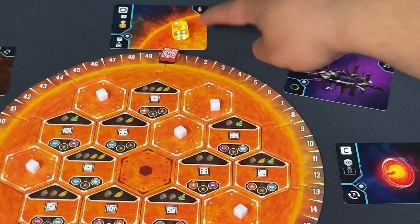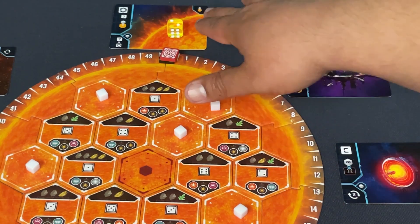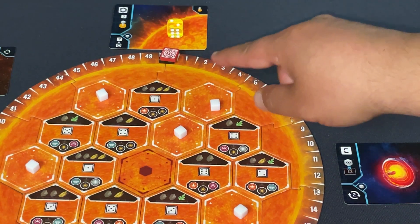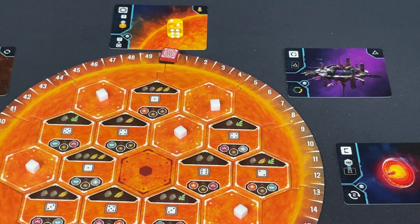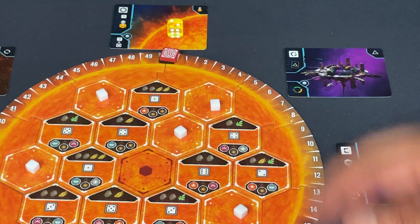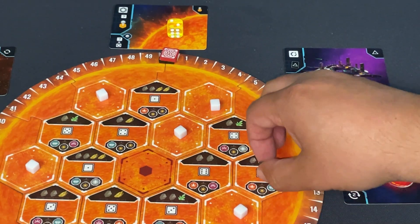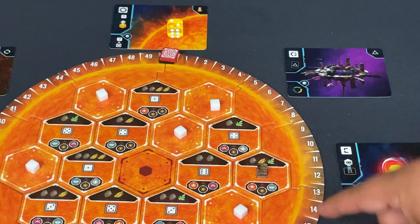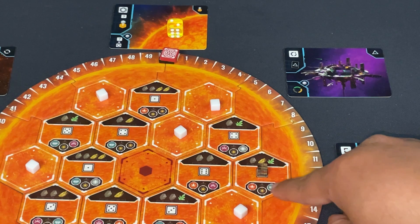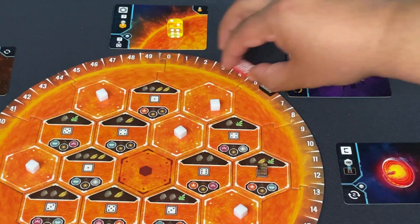It's the bot's turn. They pull a card and consult the die that's operative — yellow means place a drone on the sphere. The bot uses a simple priority system maximizing point opportunities according to the sphere goal. The bot rolled a two, found a two on the outer edge, placed a drone there, and gets credit for the orange and blue faction symbols — scoring six points right away.